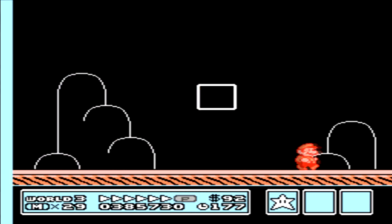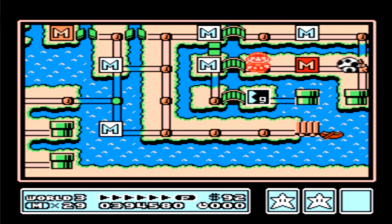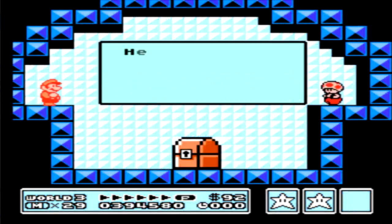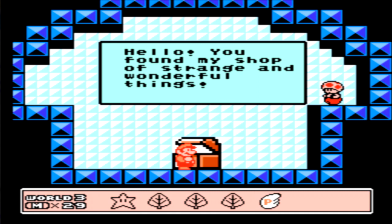End it with a star. And there is the blue mushroom house. So let's obtain our secret item. You found my shop of strange and wonderful things. Open it up, and it's another P-wing.